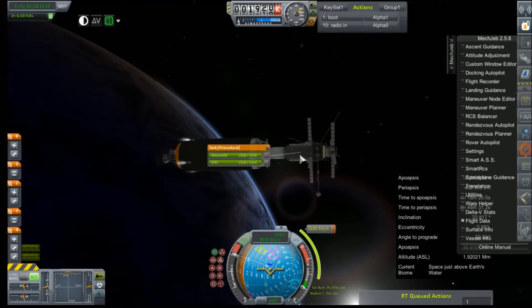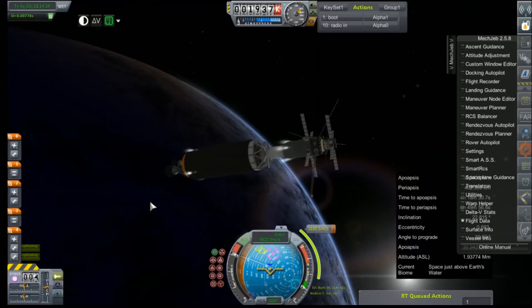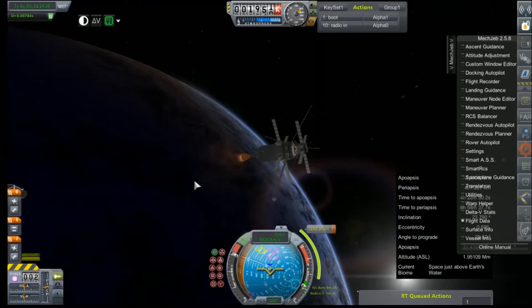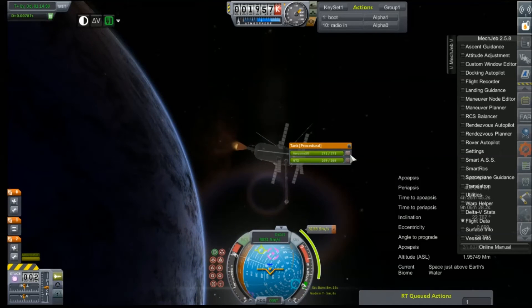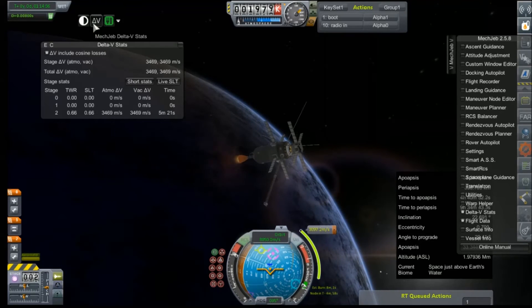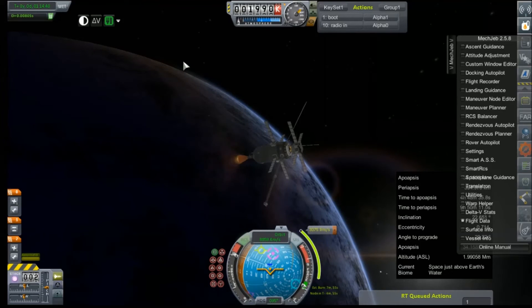Let's unlock some tanks here and get into staging mode before we waste too much fuel. Stage. And we're gone. What kind of delta-V do we have? 3,400. So all of that nice fuel that we had in the tank to slow down when we got there is gone.